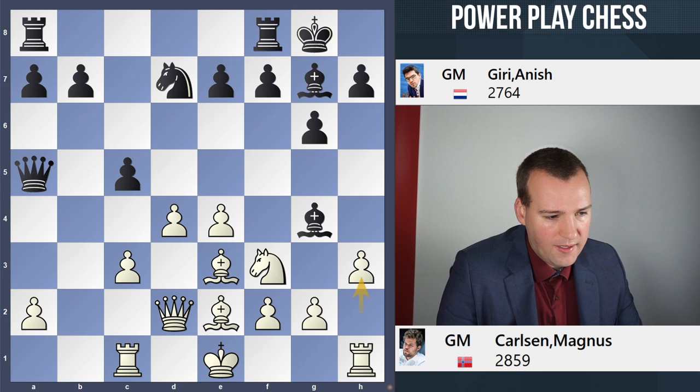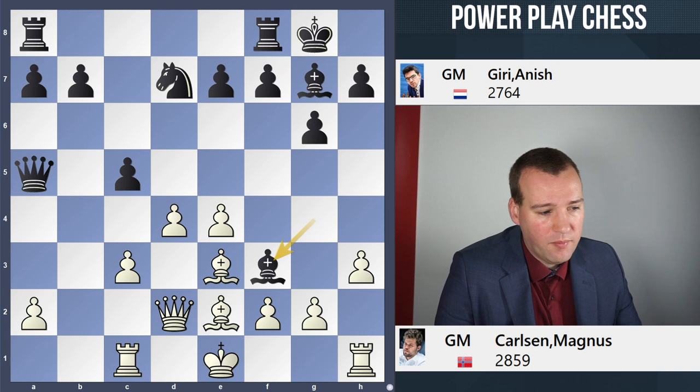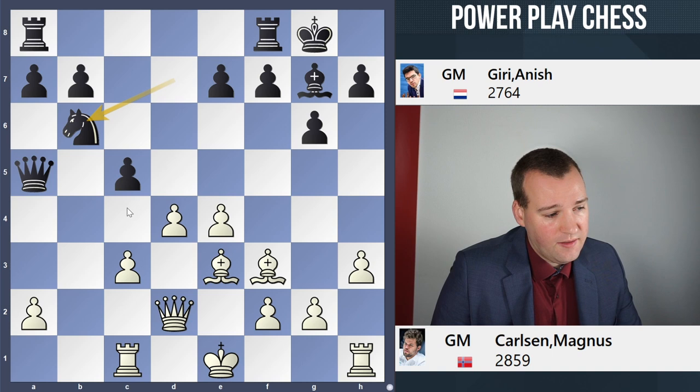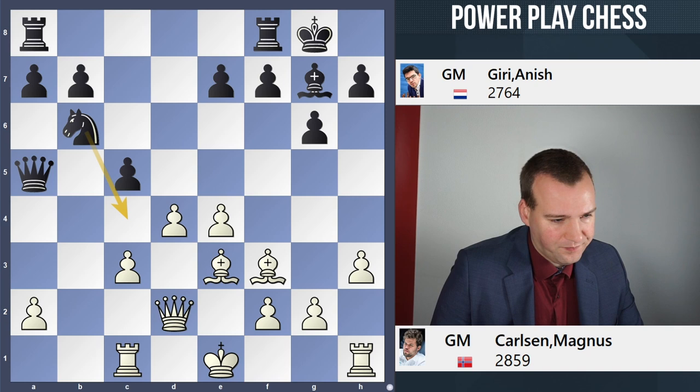Clarifying the situation in the center, black is forced to trade off the bishop for the knight. So bishop takes f3, bishop takes f3, and here black plays the move Nb6. Interesting idea, as the knight is intending to come to c4 — at least, that's what I would have expected.